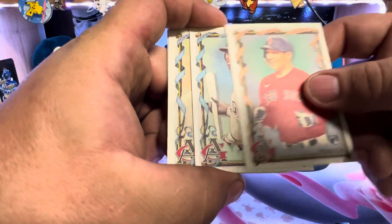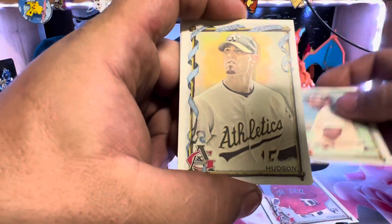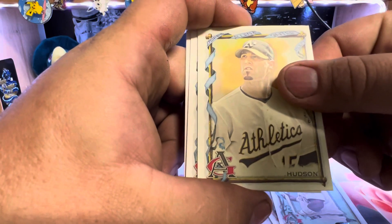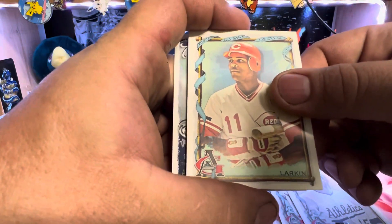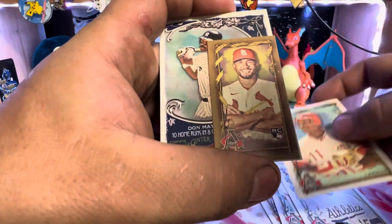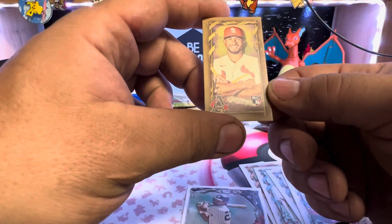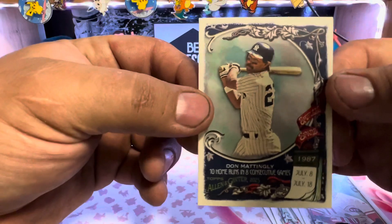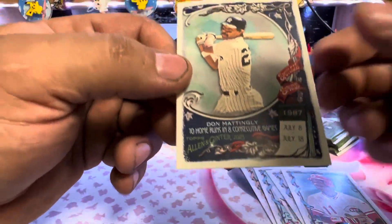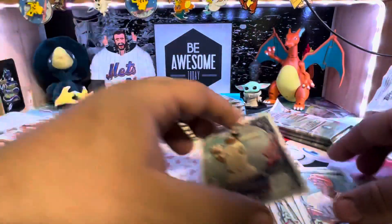A little Yoshida rookie. Tony Gwynn — rest in peace. Tim Hudson, phenomenal pitcher. Barry Larkin, MVP for the Reds. We've got Brown, Herrera — Yvonne Herrera — and a Donnie Baseball, Don Mattingly for the Yankees. Are any of these cards numbered? Guess not.